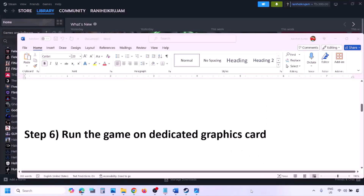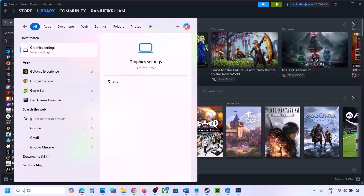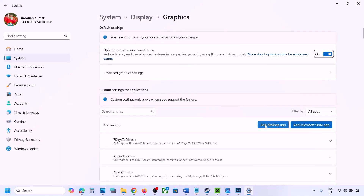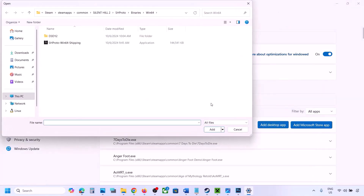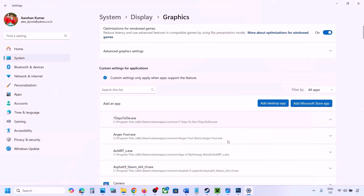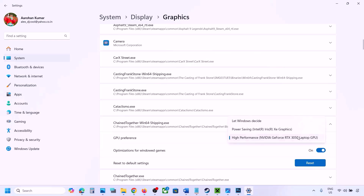The next step is to run the game on the dedicated graphics card. Type Graphics Settings in the Windows search box, click Add Desktop App, go to the game installation folder, select the game EXE file. Once added, find the game in the list, click the dropdown arrow, select High Performance, and select your dedicated graphics card, then launch the game and check.